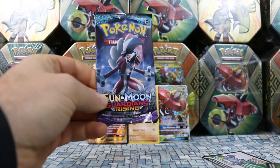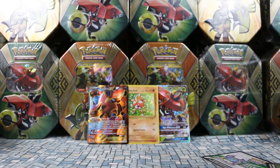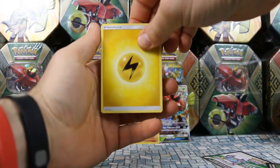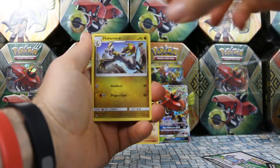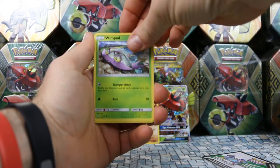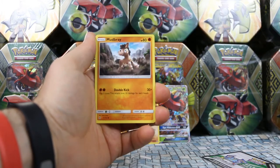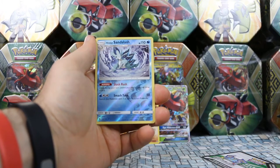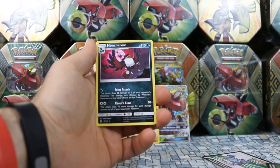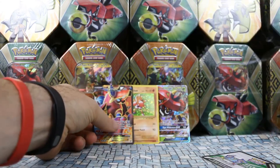Last pack. We've already got super lucky with the Full Art Volcanian, and we even got a Rare Holo for good measure — but let's see if we can end with a bang. From this Guardians Rising pack: Lightning Energy, Hakamo-o, Altar of the Sun, Mallow, Wimpod, Jangmo-o, Wishiwashi, Delibird, and Mudbray. Our Reverse is a Reverse Alolan Sandslash — a Reverse Rare. And our Rare is Honchkrow, another non-Holo Rare. Guardians Rising was not good to us in these tins at all.